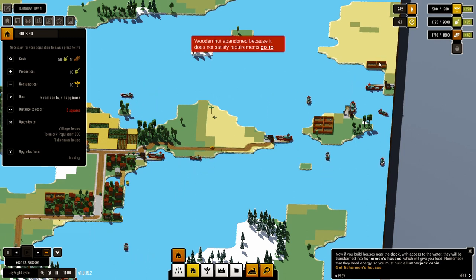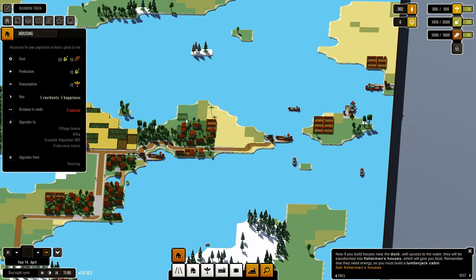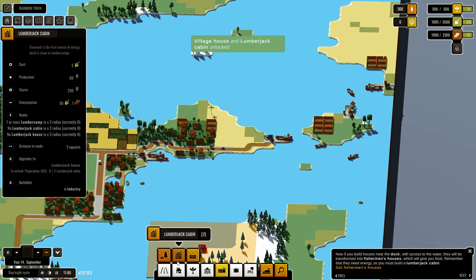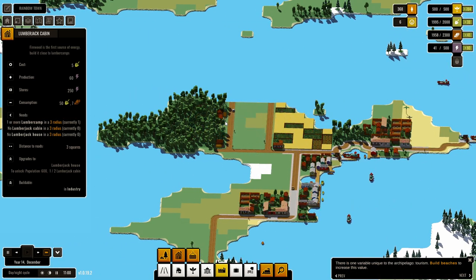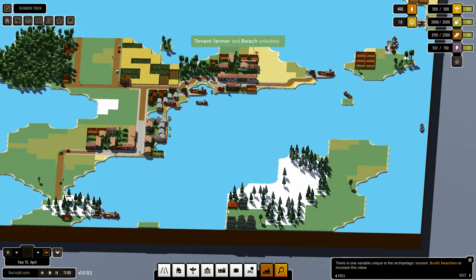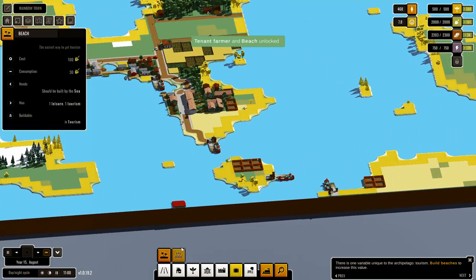What about if I build here — do people go here? And what about here? Yeah, people move in here. People use this. Lumberjack cabin — perfect, doesn't need a road. It's been abandoned — yeah, because it didn't meet the requirements. Beach unlocked, okay!